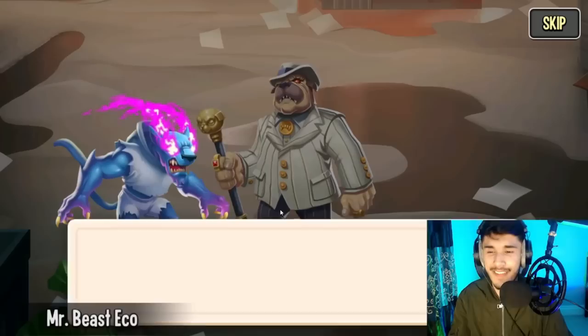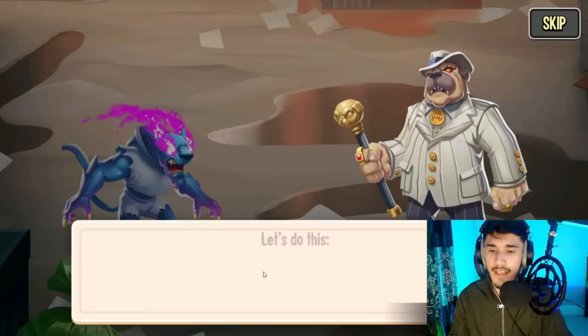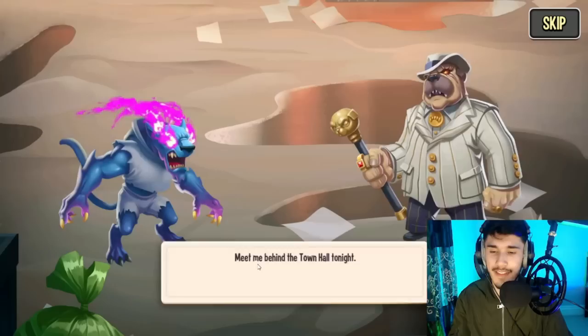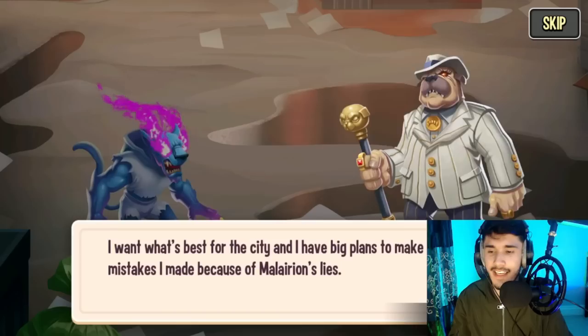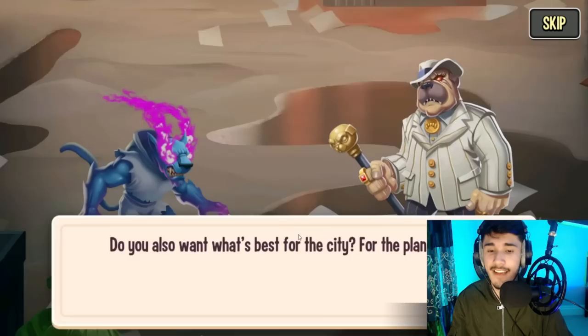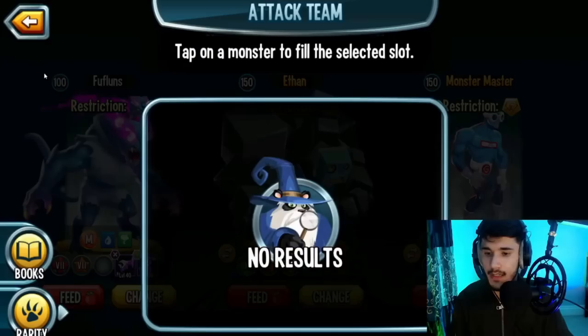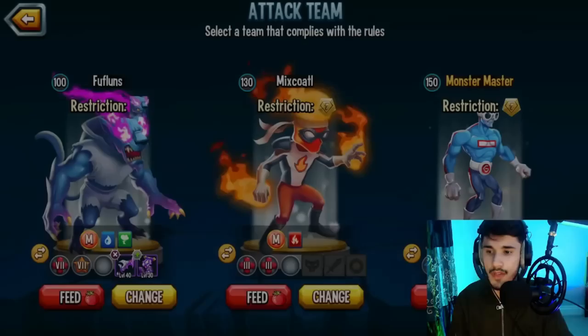'A mayor never reveals it' — that's how you know you can't trust this monster. 'Then why should I trust you exactly?' 'If you have doubts about me, you don't need to decide now. Meet me behind town hall tonight — I'll reveal my master plan, and then you can freely decide whether to give me the seeds or not.' I don't think Mr. Beast should actually trust this guy.